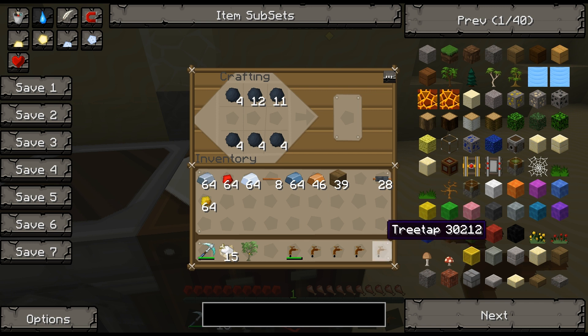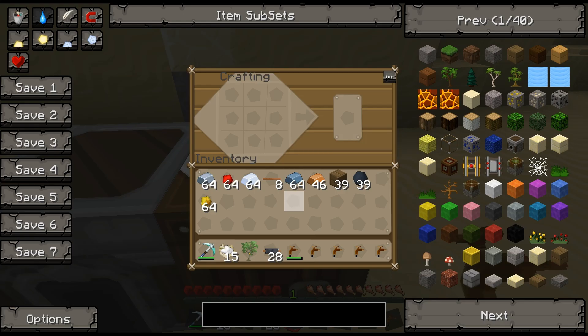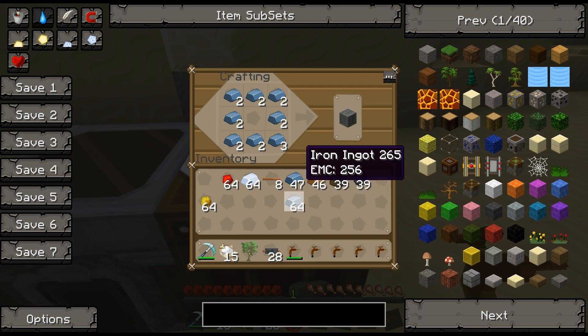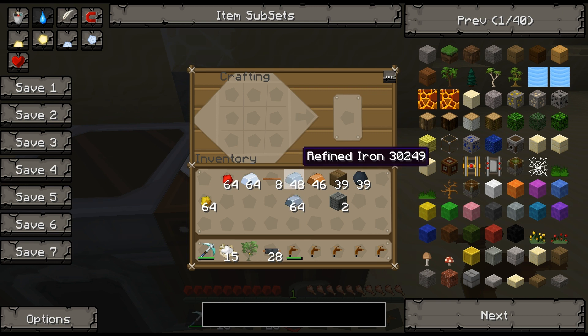We have our copper cable and our tree tap partly consumed, with four more to use in a moment. We've got insulated copper cable. Now we're going to make a machine block — refined iron is just iron put in a furnace a second time. Take your iron, put it in the furnace, get out refined iron. Then take refined iron in this specific pattern and make a machine block. It's a submachine used for more complicated machines.